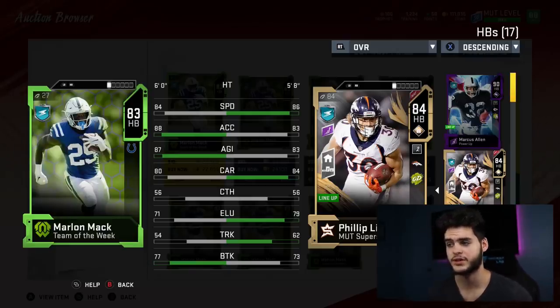For a budget beast running back, Marlon Mack is not a horrible option for 22K — 84 speed, 80 carrying, 87 agility, 88 acceleration. Philip Lindsay is probably a little better except for the acceleration and agility, which puts Marlon Mack slightly ahead, plus the break tackle. Either would be a great option, and you can get Philip Lindsay right out of your free 84-85 Superstar NAT pack.